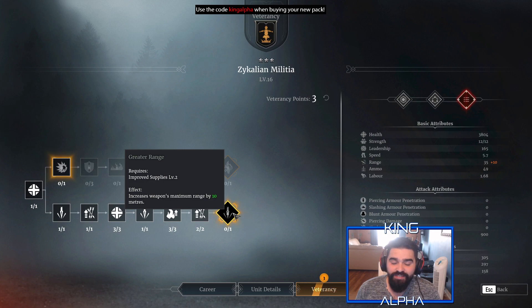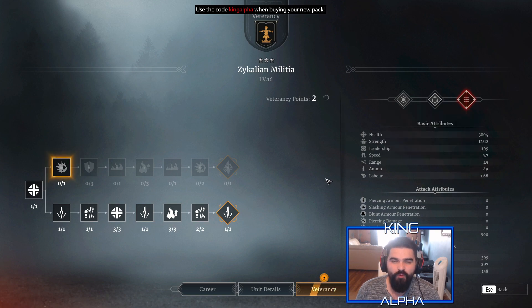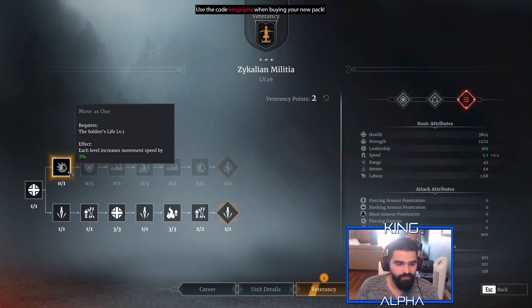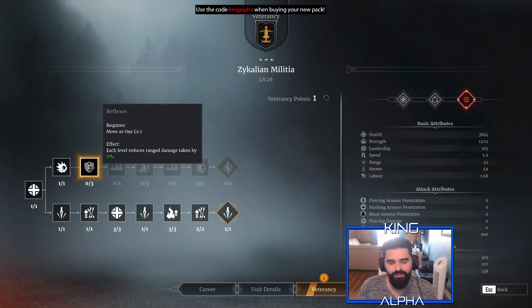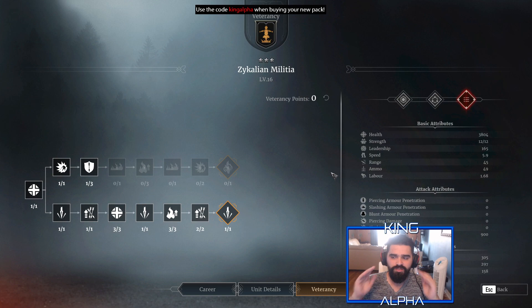Going down the bottom line you also get 40 extra ammo, so now ammo is at 49 compared to the 36 from the top line. Then you get maximum range increased by 10, giving a maximum range of 45, which is pretty decent. You could use these guys kind of like javelins — chuck bombs at archers or people trying to come through a siege tower. Movement speed is 5.9 and you get reduced damage taken by 5%. Overall I prefer the bottom line.